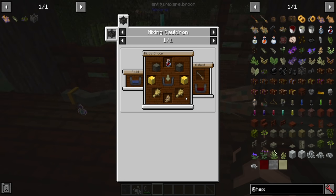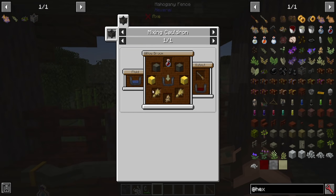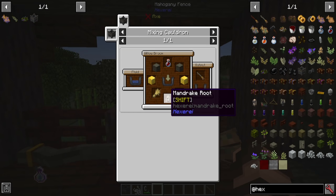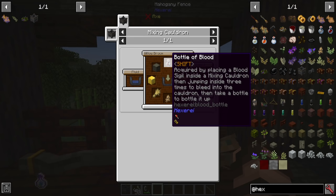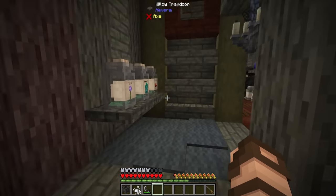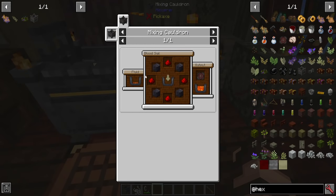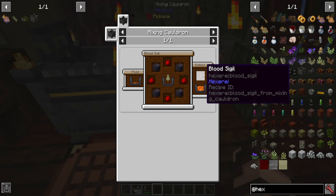Essentially, you're going to need some willow logs — there are plenty of willow trees out in the swamp itself — a couple blocks of gold, a couple wheat, and a mandrake root, which is just one of the drops from a mandrake plant, put into some water with a bottle of blood. Now here's the thing about the bottle of blood. If you hold shift over this, it says: acquired by placing a blood sigil inside a mixing cauldron, then jumping inside three times to bleed into the cauldron, then take a bottle to bottle it up. It's a little bit gruesome, but it works. To make a blood sigil, you will need a little bit of lava, some polished black stone, and a bit of redstone dust — mix all that up in your cauldron and you get a blood sigil.